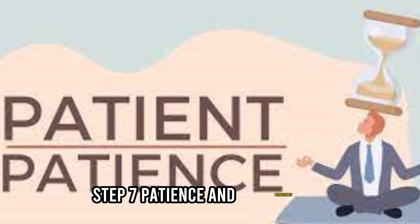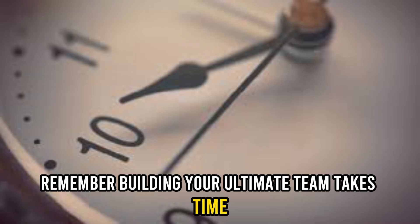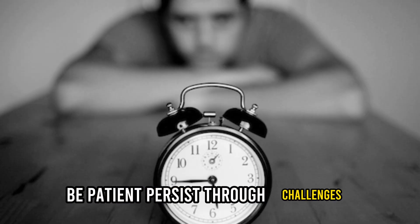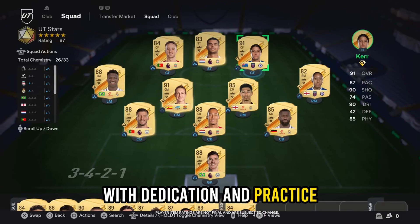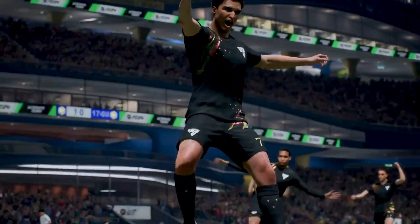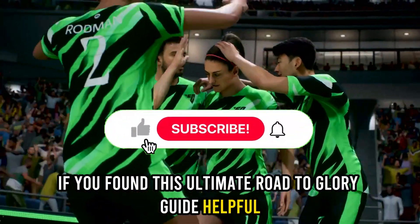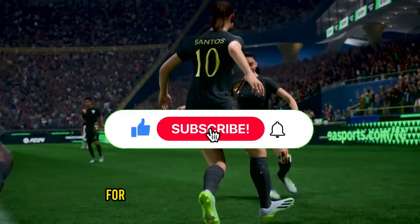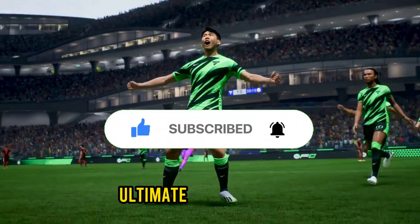Step 7: Patience and Persistence. Remember, building your ultimate team takes time. Be patient, persist through challenges, and learn from your defeats. With dedication and practice, you'll soon have a formidable team capable of competing with the best. Good luck on your journey to becoming an ultimate team champion.